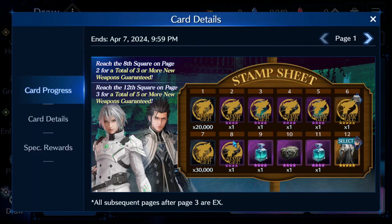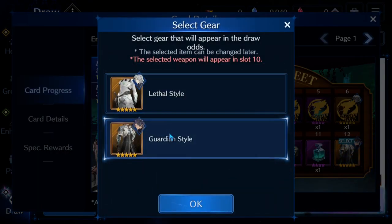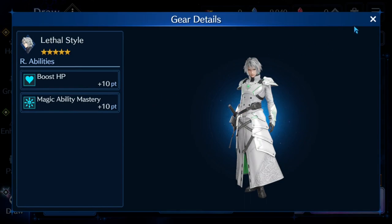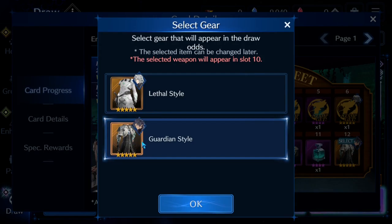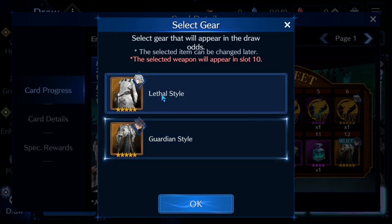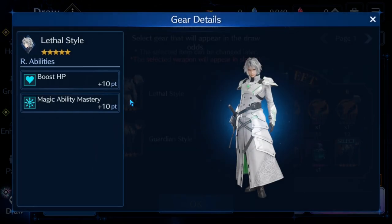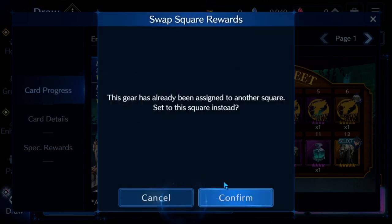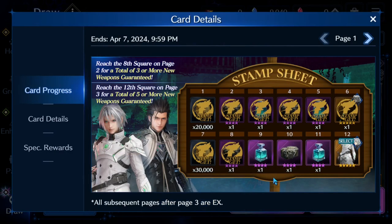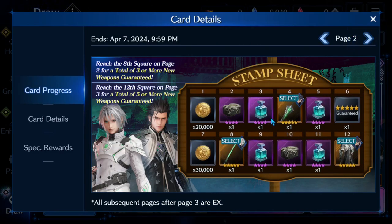Where we last left off we got ourselves to 8 stamps. I've really been going back and forth on what to do for this final outfit. I typically use Sephiroth more than Zack, and because of that I probably should go for Sephiroth's outfit because it is more versatile with what I can use it for. So we are going to switch that, especially considering we already have both weapons.